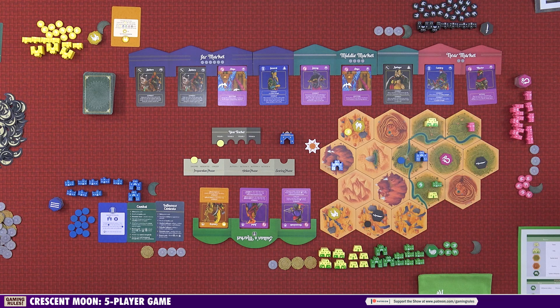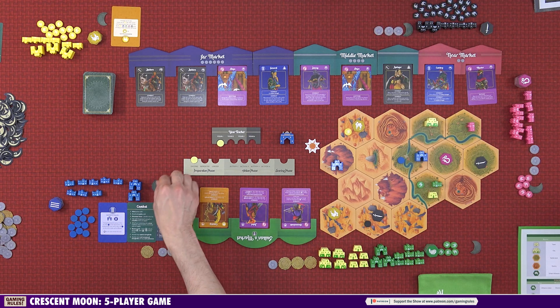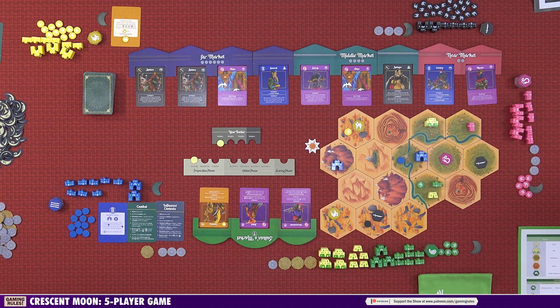Each player also begins the game with five victory points, which are kept secret. There is a way to lose points in the game, and the player with the most points at the end wins. Just before the game starts, two things happen. First, the Caliph player chooses one of the hexes they control and places their palace there.